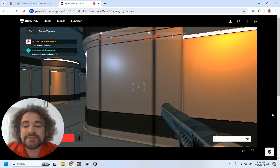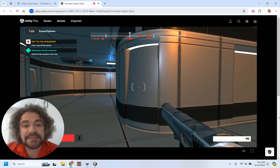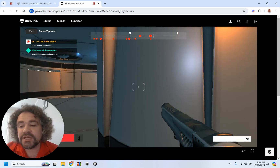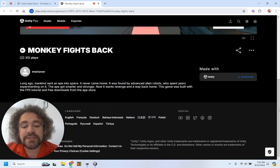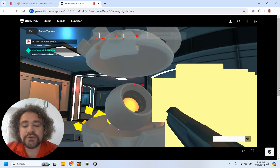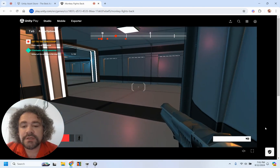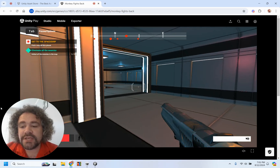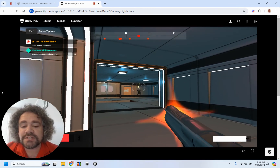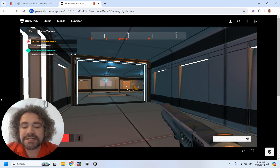I have multiple objectives in this game. 'Get to the spaceship' is the main objective — that's what ends the game and gives you the win. 'Eliminate all enemies' is an optional objective. So technically, you could win this game without defeating all the enemies, just by getting to the checkpoint. That's the way I decided to build this one.